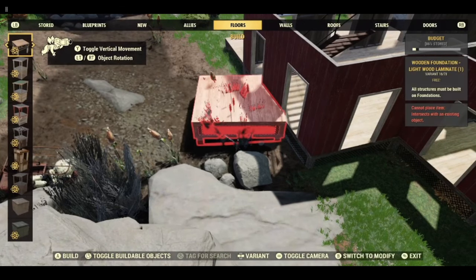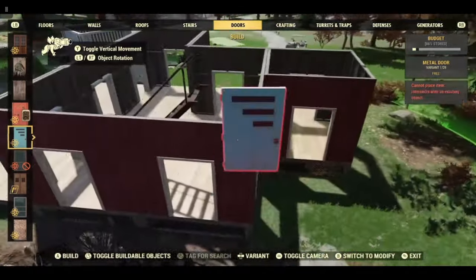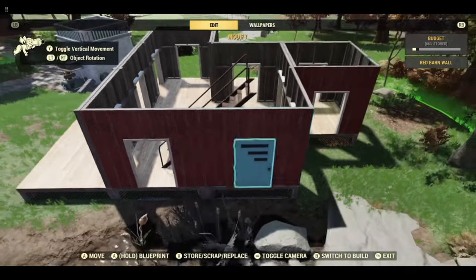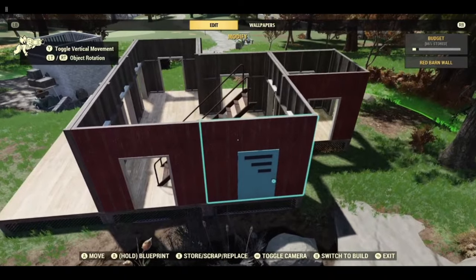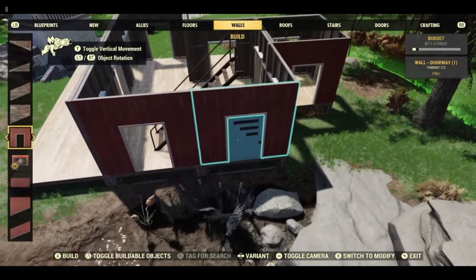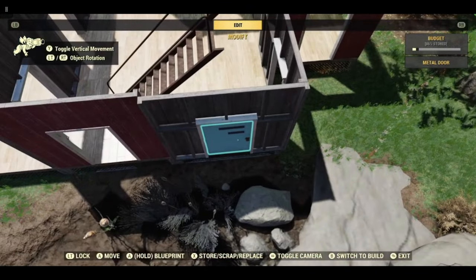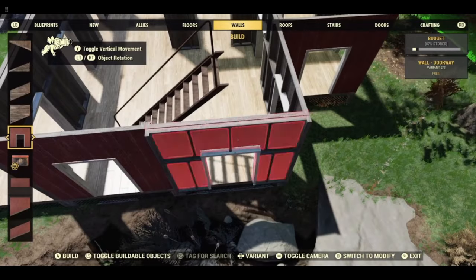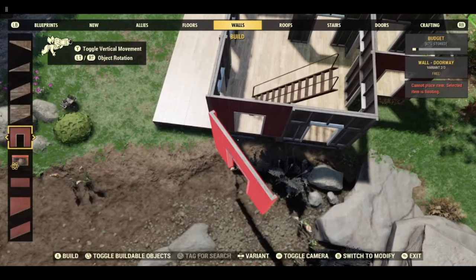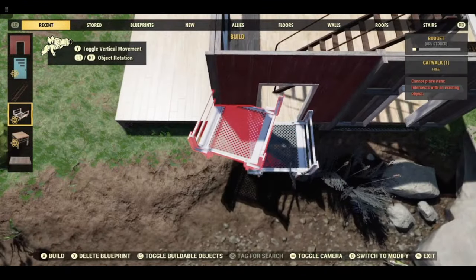If you cannot get a foundation in on this side, there is an easy trick with the door. Place the door in a doorway. Turn the doorway into a plain wall and remove it. Place a doorway on the door facing outwards — doors have 2 snapping points so it's easy to do this. Remove the door and you can get another wall on. Double walled. I'm just going to be lazy and use the catwalk.